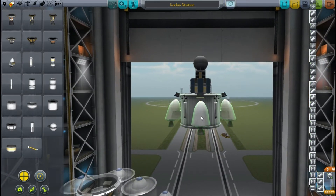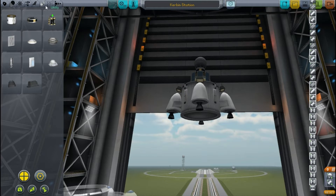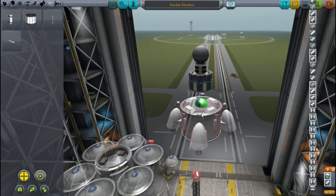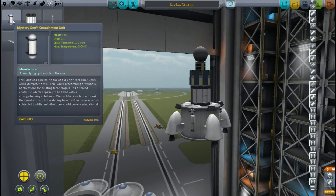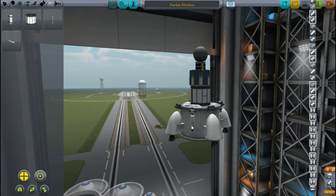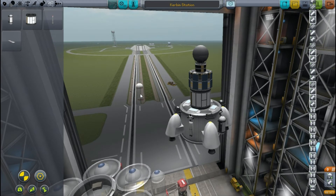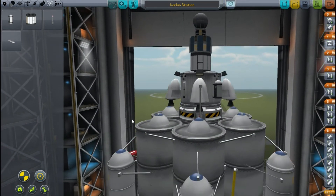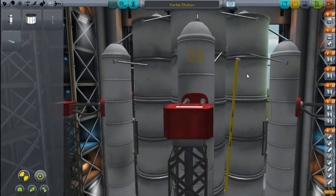I stick four of those on the side of this fuel tank. It has a probe body, solar panels and batteries to store electricity so it won't die on us, and transmission devices for getting that science back home without having to bring the craft back. But it doesn't actually have any of the science equipment itself, which is very crucial. So I add on one of these laboratory fins that give us lots of science, replace two of our communication panels with some mystery goo so we can get science from that as well, and stick all this on the launch stage we already had built.